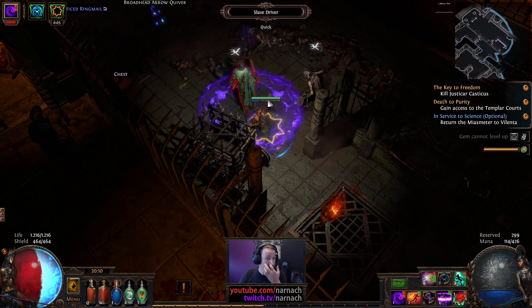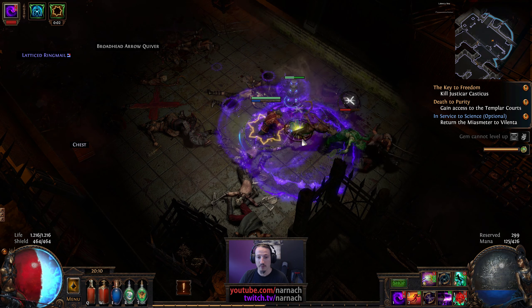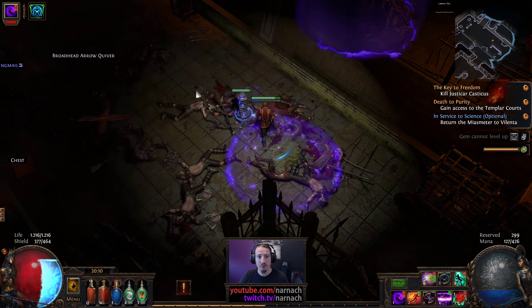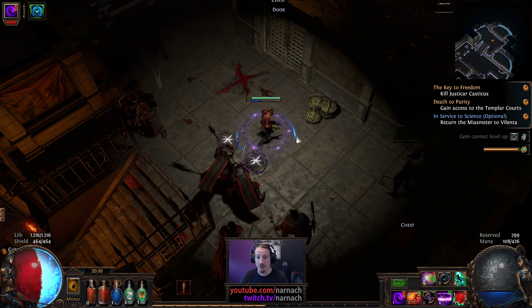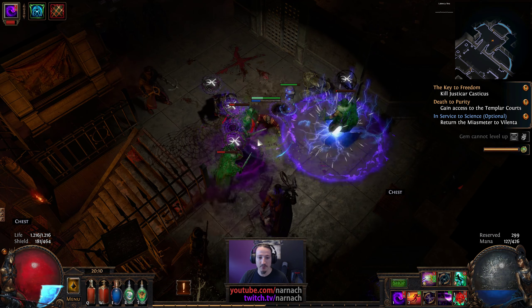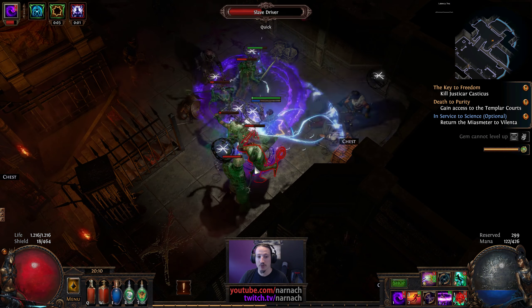So now I have two alternatives for the boots. Getting red, blue, red on claws is quite a feat actually, because it's an int and dex based item, so getting green and blue variations is much more common.